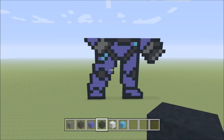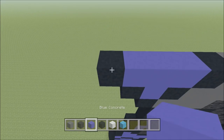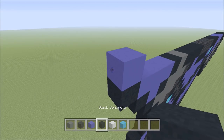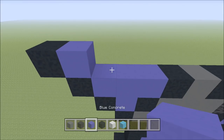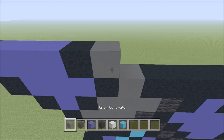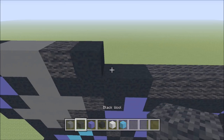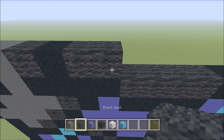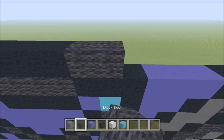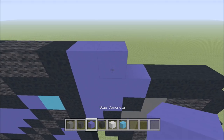All right, so as you can see, here's how we're looking thus far. We're going to go ahead and move up here on this left-hand side and continue working our way up. So above this black over here on the left, we're going to build up with a blue. To the left of it, add a black. To the right of it, add two blue: 1, 2, followed by a black, two gray: 1, 2, a wool, black, two wool: 1, 2, four black: 1, 2, 3, 4, two wool: 1, 2, a black, two blue: 1, 2, and then a black.